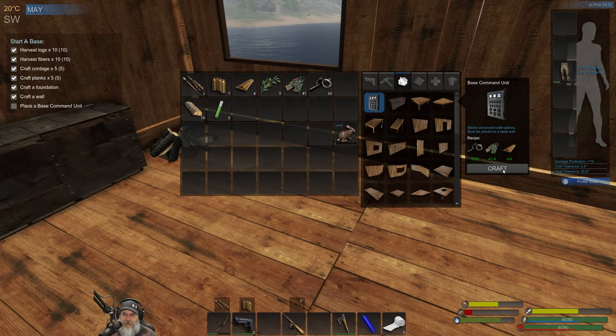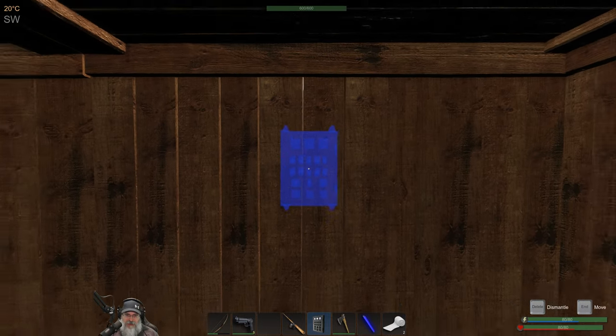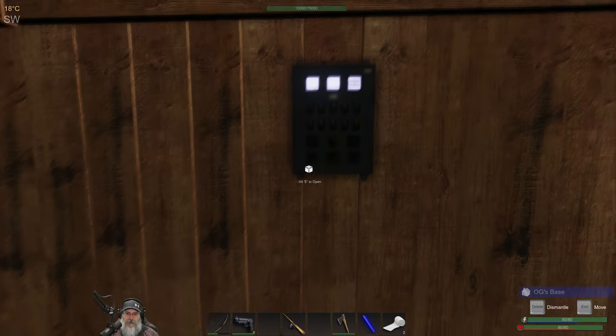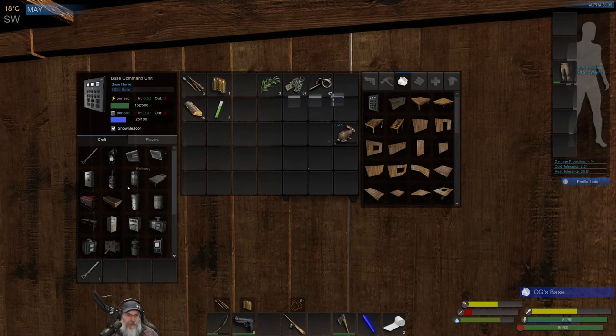We've done everything except place the base command unit as far as the starting to-do list goes. Once that's done we've accomplished a major milestone in this game. For those of you who are new, the base command unit does something good and something bad - the good thing is it opens up higher tech stuff for you. It also then brings hunters into the world so we have about two more in-game days before we start seeing hunters. Now we can start making the good stuff though!